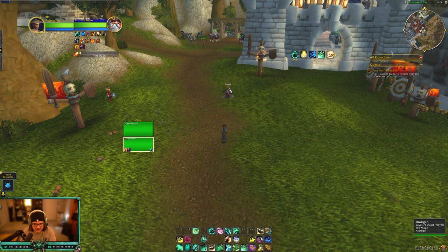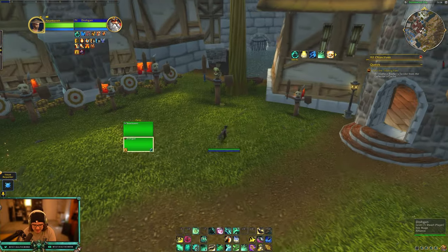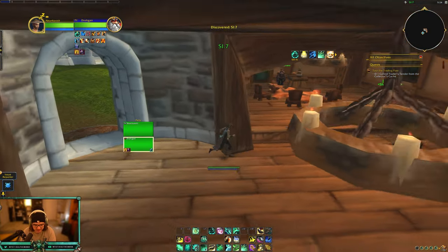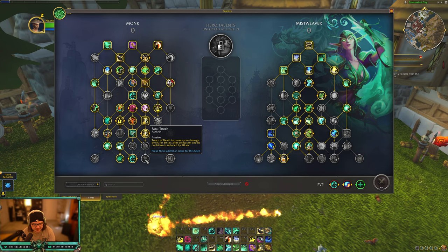Transcendence Link Spirit tethers you to an ally for one hour and you can port to them. So you put your Transcendence Transfer on your teammate, you cast it, it puts the tether on them, and then you just port to them. It has the same range as normal Transcendence and it ports you directly to your teammate.